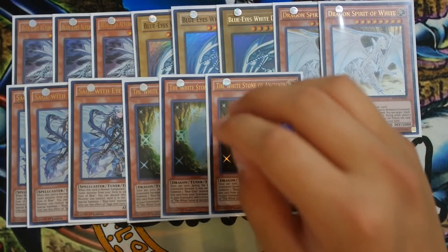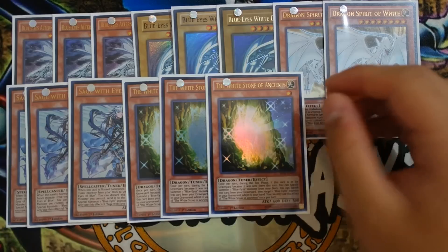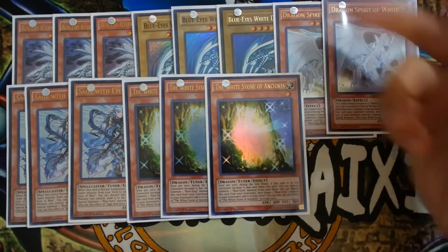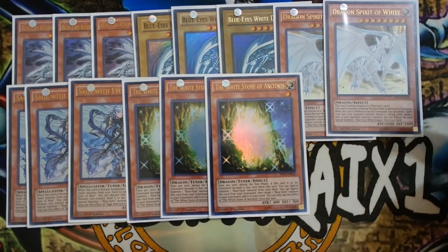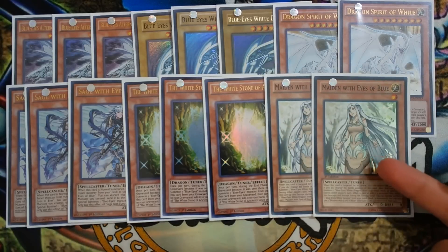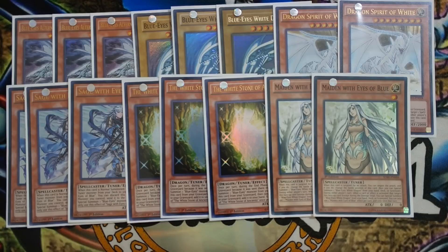You want to send White Stone of Ancients off Dark Matter as soon as possible, so it's definitely a three-of. If you play triple White Stone of Ancients, I recommend double Dragon Spirit of White, because when the White Stone goes to the graveyard during the end phase, you Special Summon Dragon Spirit of White and banish a Spell or Trap on the field. Next, play double Maiden with Eyes of Blue. I've been testing both straight-Sage versions and no-Maiden versions, and I still love the Maiden build better because the combo plays you can make are very insane.